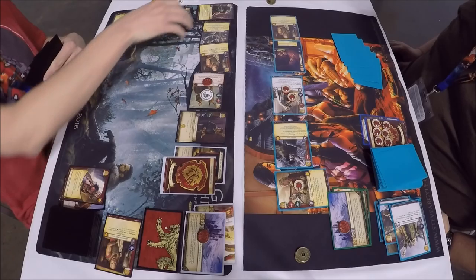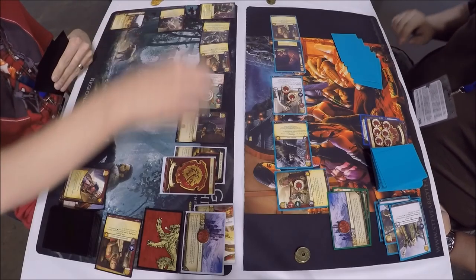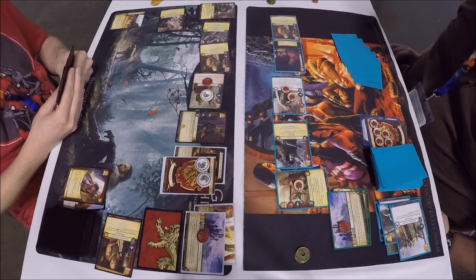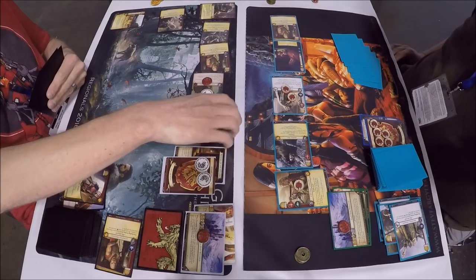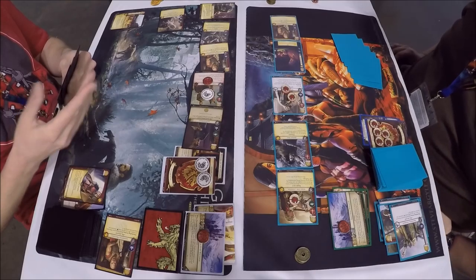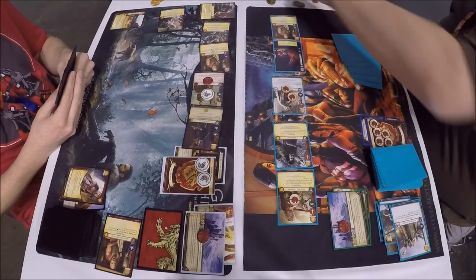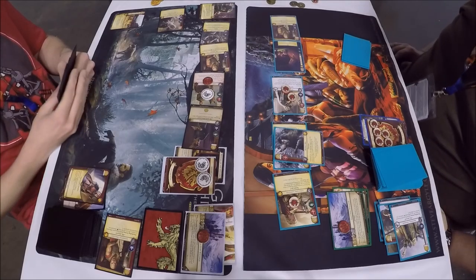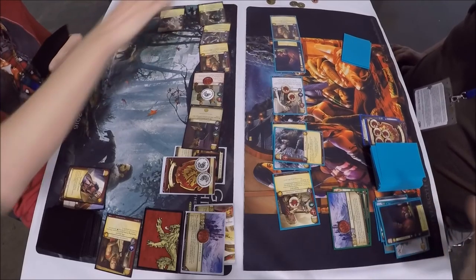Pycelle comes in with a power challenge — no defenders, draws a card off Insight. Then an intrigue with Littlefinger for four strength, Jaime stuffing it with five strength. Looks like Tyrion gold was forgotten but anyway he's going to use that to pop a Burned Man in, just to push dominance.